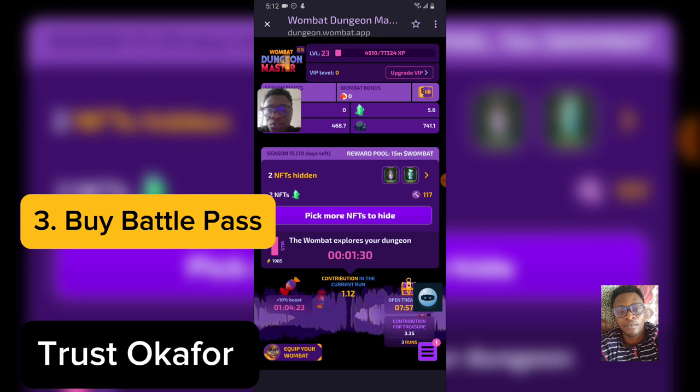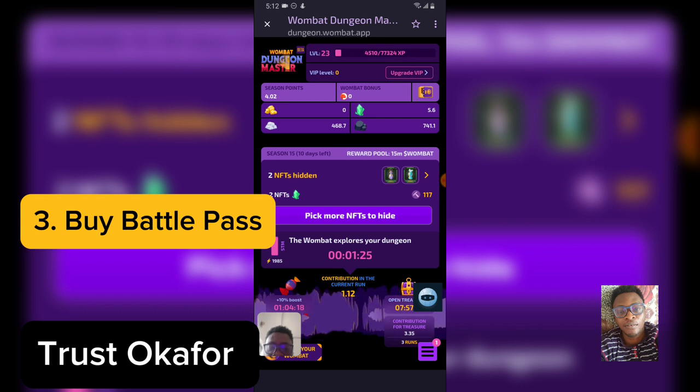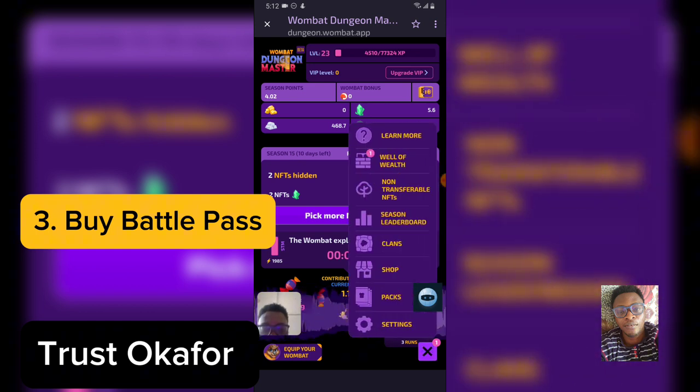The third method to maximize your earning on Dungeon Master is to buy a battle pass. Every season you mine — currently this is season 15 with 10 days left. Make sure you buy the battle pass at the right time. Do not buy it when there are only 10 days left; buy it when there are 30 or 20 days left. To buy a battle pass, click on the menu on the bottom right.